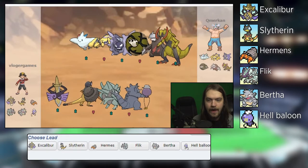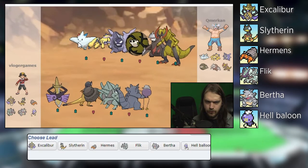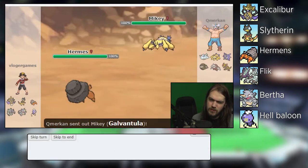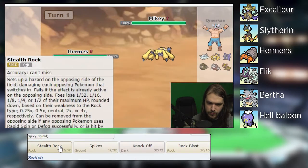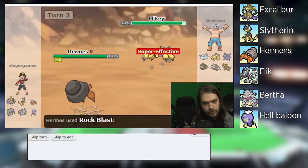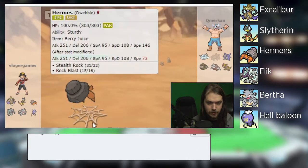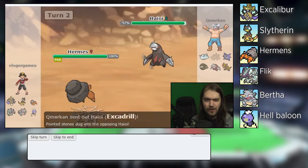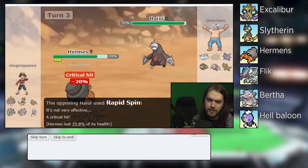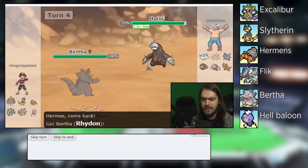In game number two we are facing a Togedemaru, Venipede, Cloyster, Sandaconda, Excadrill, and Haxorus — which means you have one Pokemon weak to rocks and two Pokemon very weak to rocks. That's still two Pokemon weak to rocks and you're probably going to lead with Sticky Web. I can go into Hellballoon and Defog it away as soon as you're dead. Please hit three times — thank you, Mikey is dead.